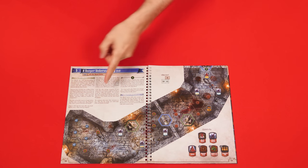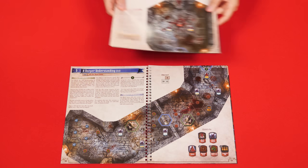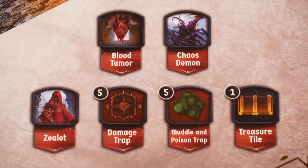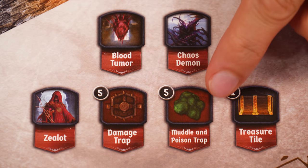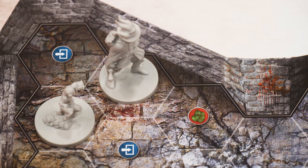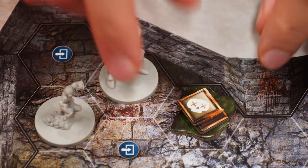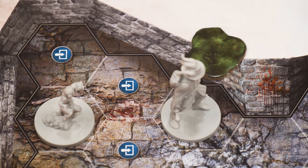To set up this scenario you'll turn to pages 10 and 11, and our map layout also tells us to use the supplemental scenario book, turning it to page four and attaching it at the top. This map has two types of traps: the regular three damage traps we've seen before, but also new muddle and poison traps. When you see these on the board you place this kind of trap token with a muddle and poison condition on them, and if a figure enters that space, instead of taking damage, they collect these conditions.